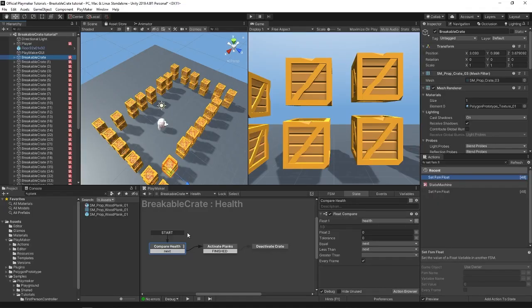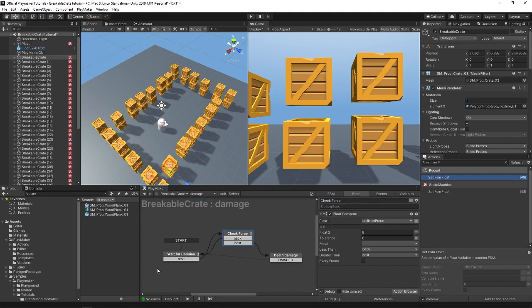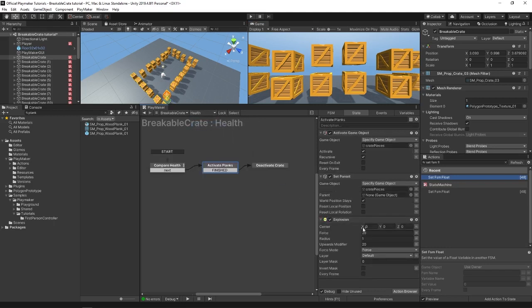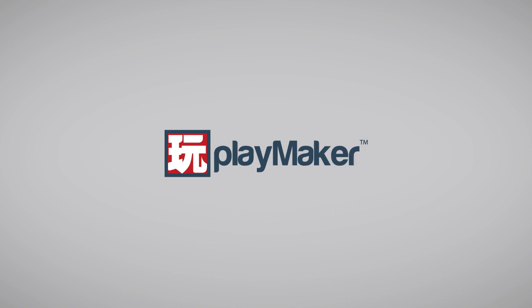In this tutorial we learned how to make a breakable crate that has a health which, when low enough, gives the illusion that it breaks and spawns all the pieces — but only when the force of the collision is strong enough to deal damage. We did all this using a collision event, float compare, and get FSM and set FSM float to talk to the other health FSM. We used an explosion action to make the pieces fly around when they spawn, and activate game objects to make the pieces come into the world and for the crate to disappear. Be sure to check out our other videos to learn all the various features of Playmaker — links to more learning resources are in the description.